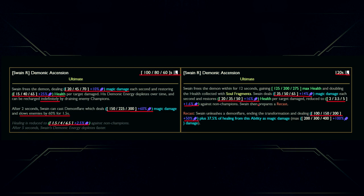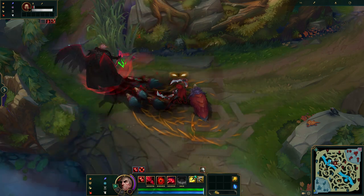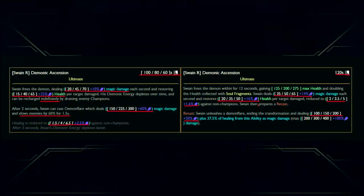Major things: Swain no longer gets increased max HP when using it. However, Swain's healing has been buffed, but its damage per second has been nerfed. Recasting the ult will no longer take Swain out of the ultimate, and his recast also now has a slow — 60% for 1.5 seconds. The recast base damage and AP ratios have been increased; however, that's because there is no more bonus damage based on how much you've healed. That's everything for Swain — I'll catch you in the next one.